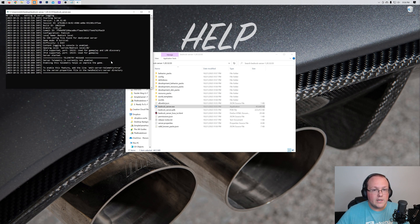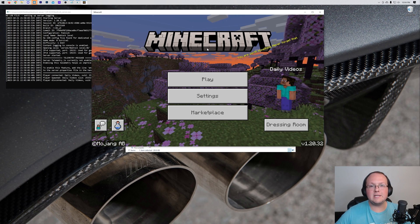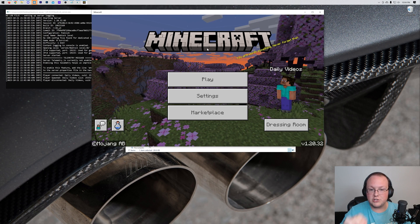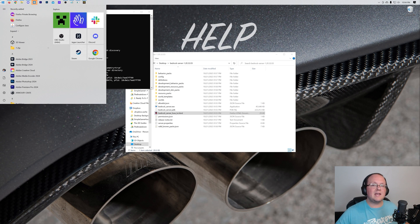Let me show you how you can join your server. You're the only person that can join at this moment, but I'll show you so you can test things, make sure you can join, and make sure your computer can handle running a server — without having to have your friends join and do the port forward. To do that, open up Minecraft. But we actually need to do one more thing before joining the server, and that is open up Command Prompt. We're going to do two things in Command Prompt.